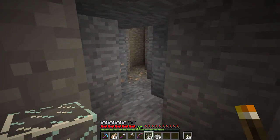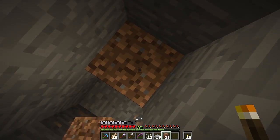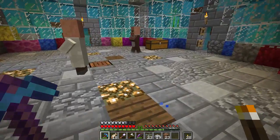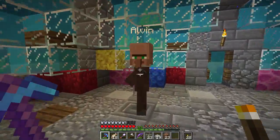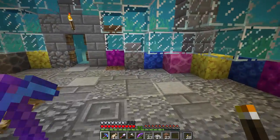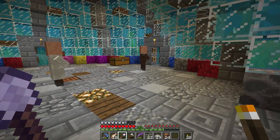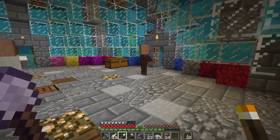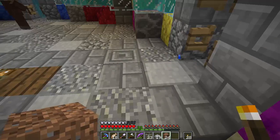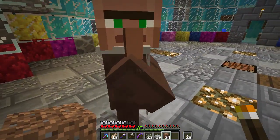If we come through here - there we go, you can see this is where I am. I'm thinking we'll probably take Alvin, because he's less useful than Simon. This is gonna take me a while because villagers never do what I want them to. Anyway, just before I go and do that, I hope everyone's having a good day.